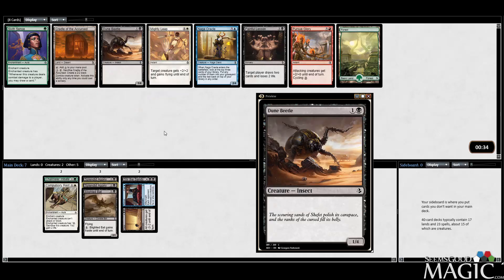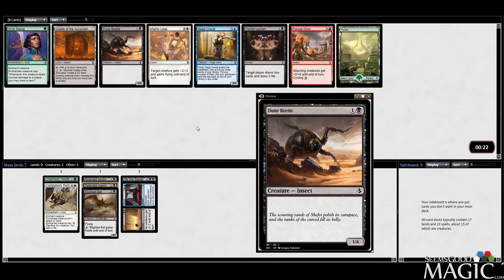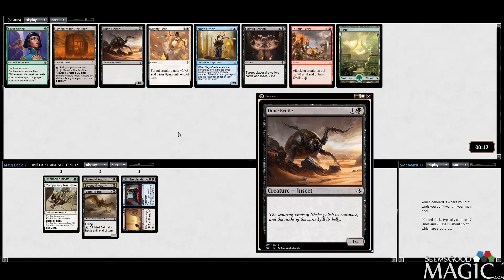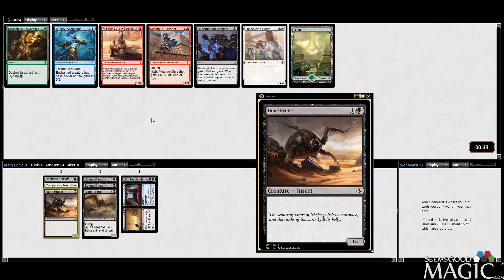There's Dune Beetle, which is good for a long game plan and pairs reasonably well with Rags — makes them want to commit more to the board. Somehow Dune Beetle has not been all that good for me in this format. For some reason it just does not do what I need it to do, which is hold down the fort. But I'd probably take it over Painful Lesson.